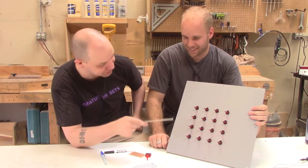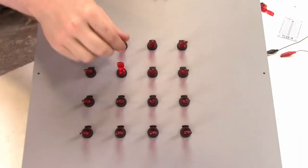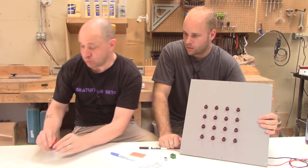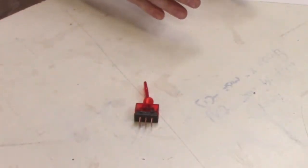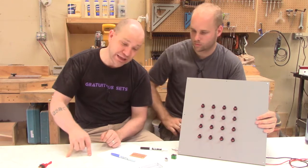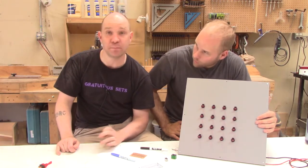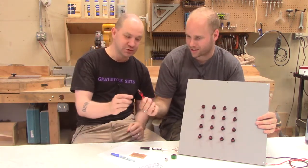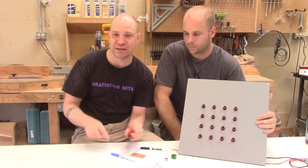So I cut some slots in there that let the light actually shine through. The first problem we ran into is it would have been really easy if we could have found a switch that lit up and had a normal open and a normal closed. They're probably out there somewhere, but I couldn't find them for less than $10 a piece and readily available. So if you had a theoretical five-pin switch — voltage in for the light, a ground for the light, then a common, a normal open, and a normal closed — that would have been great and this would have been much, much simpler. But they didn't have them where we buy our parts. Your pretty standard light-up switch has a voltage in, a ground for the light, and then the accessory pin.